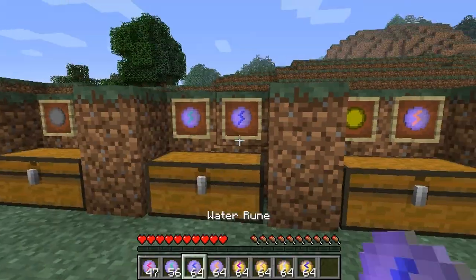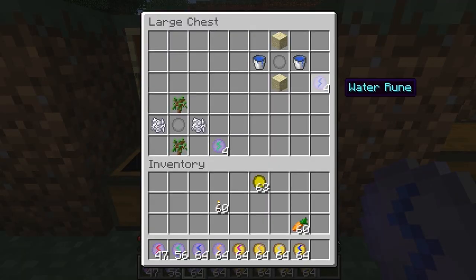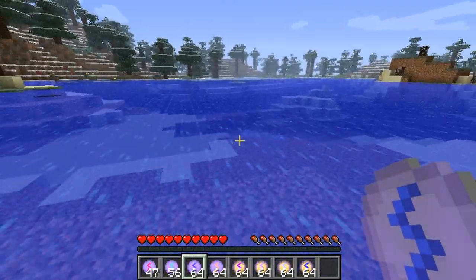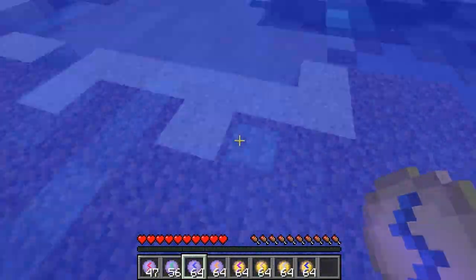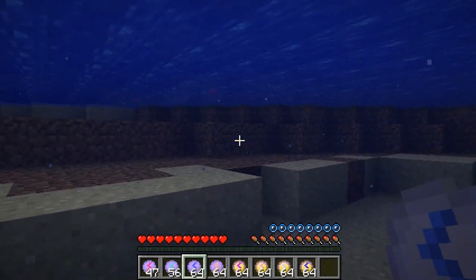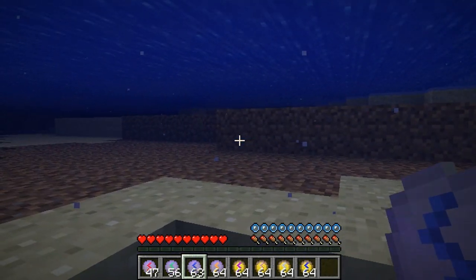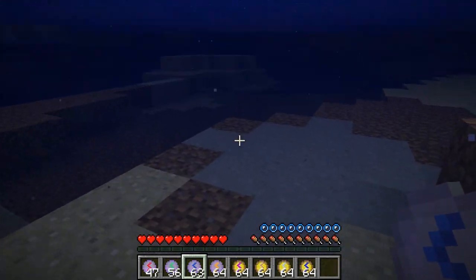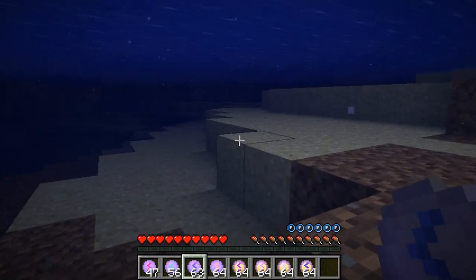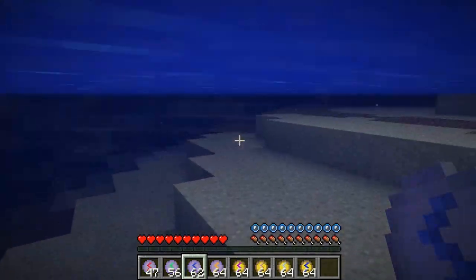The next one we have is the Water Rune. Basically, when you go underwater and you're losing your health — yeah, okay, I can't swim. Basically it just gives you full health and full breathing bars. See — I lost five health and now I have it all back. Pretty cool, I like that one.